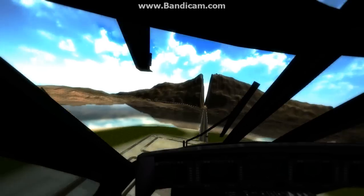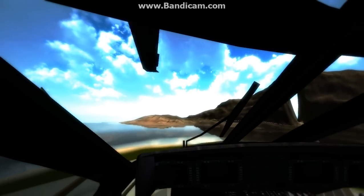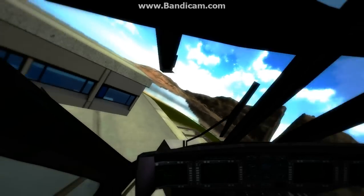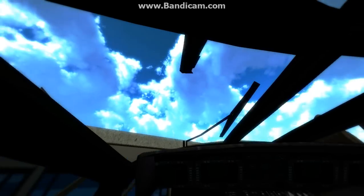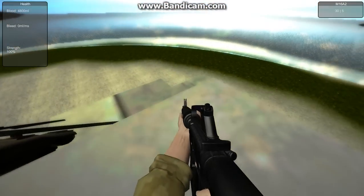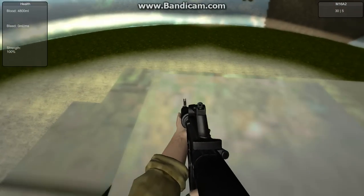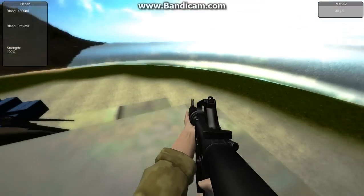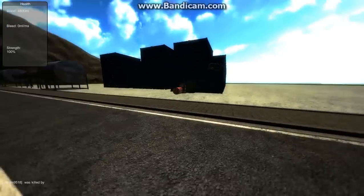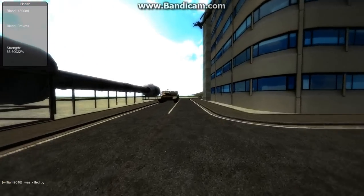Let me land on this building and show you the new falling damage. It's pretty difficult to land here because the building is not very large. We have new falling damage — if you jump off a high cliff you will die. Jumping off this ledge probably won't kill you. When you do die from falling, it currently says you were killed by blank, which is a bug that will be fixed later.